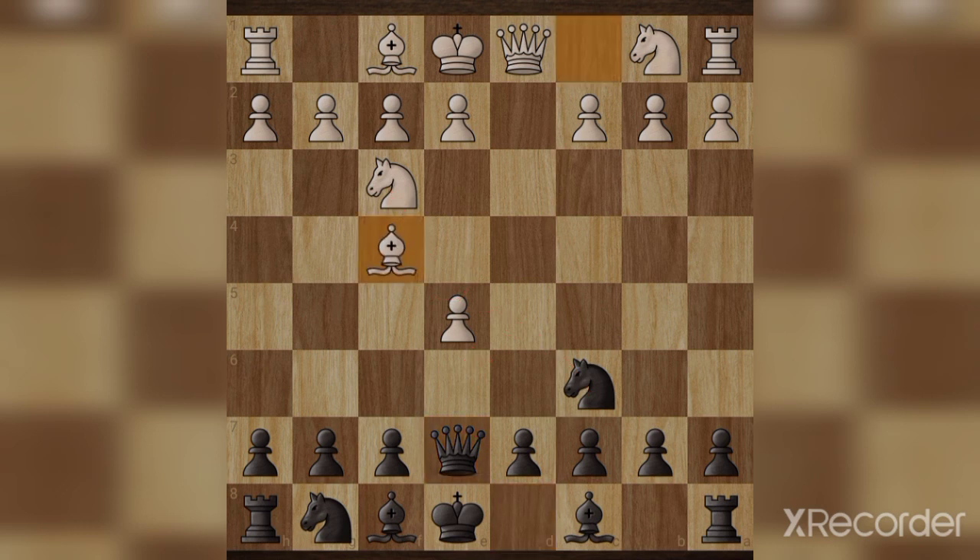And now white moves bishop f4, and black plays queen b4 check.